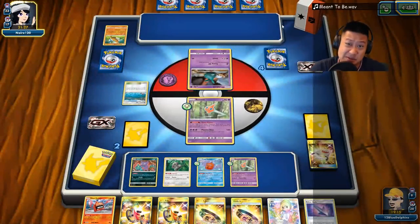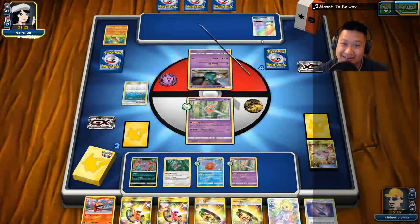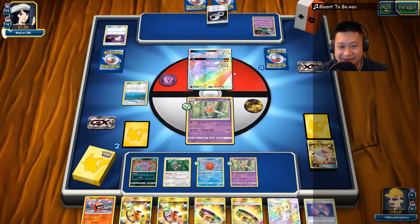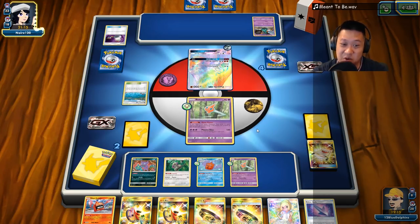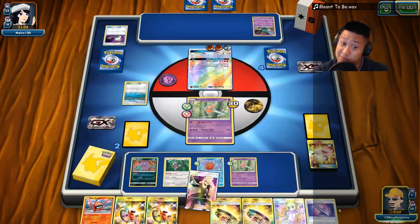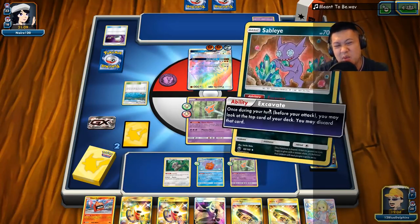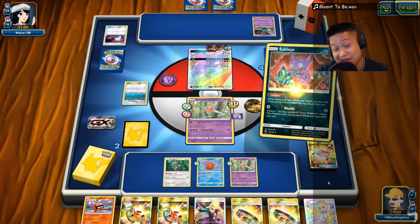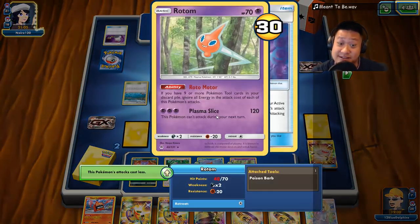This will summon something. This is pretty good against Garbodor. Zoroark. Zygarde comes out — put the DCE up, smash this row of resistance. I can't attack so congratulations, you're an old man now. He's kind of catching up. I'm in deck-out mode. Leave it be — ended right there, and I couldn't attack because of the Plasma Slice effect so you'll be poisoned.